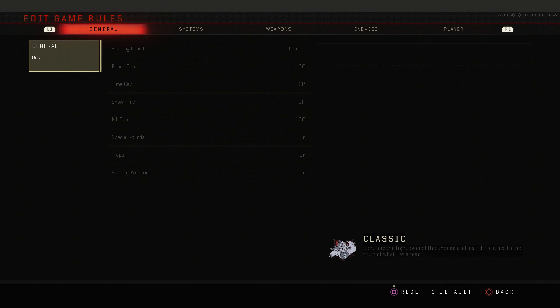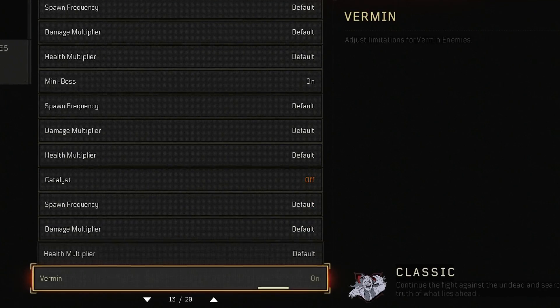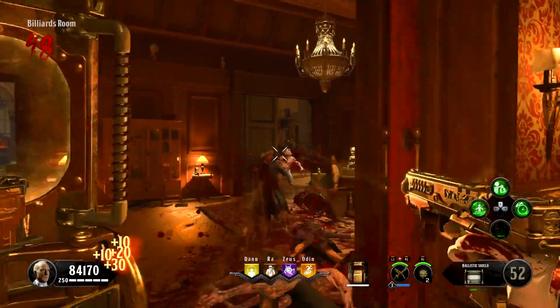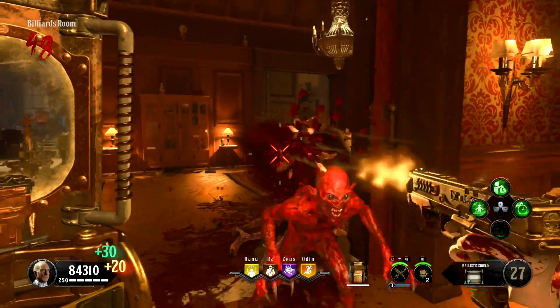Luckily though, there's a very easy way to fix these balance issues. While we're talking about the special enemies, let's get into that one enemy type I hinted at my distaste for earlier — the nosferatus.